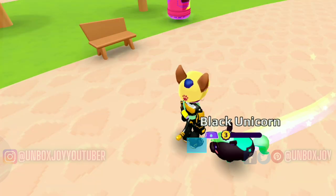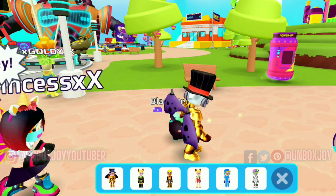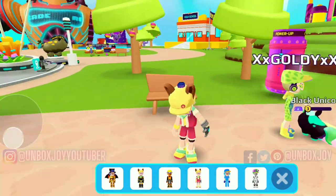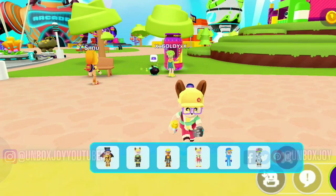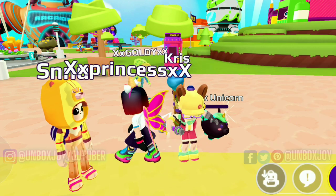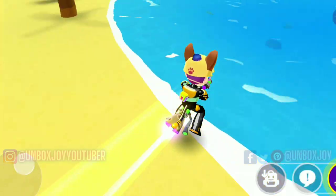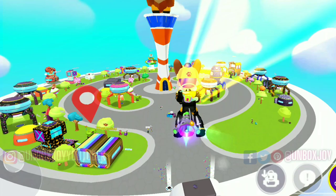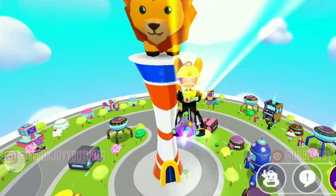Let me tell you the whole process again. First, change into the admin armor, do a dash, then change into the normal costume. Go to any power up stand and take a power up from there. Drink the power up. Then take out the broom, and after taking out the broom, change to the cat armor and ride on it at the same time. After doing so, you are bugged and can jump really, really high.